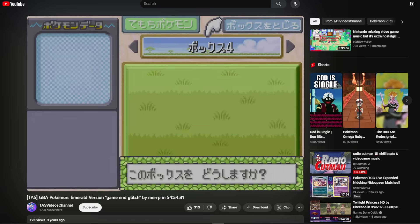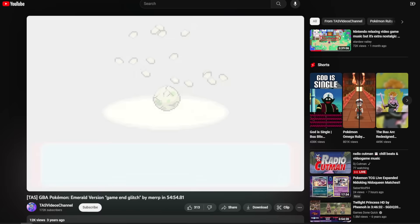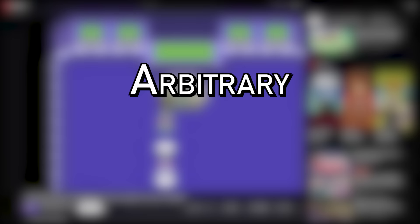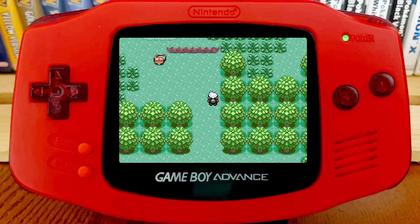MERP had found a Decamark that, when hatched, corrupted the game in just the right way to read the names of the PC boxes as functioning GBA code — teleporting directly to the Hall of Fame and completing the game in a mere 54 minutes and 54 seconds. This breakthrough is known as Arbitrary Code Execution, or ACE, and skipping to the end of the game was just a peek at what's possible.